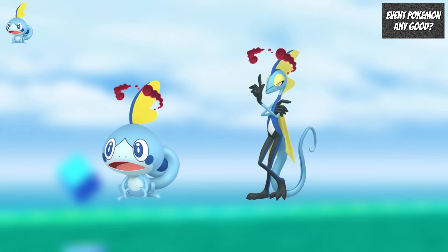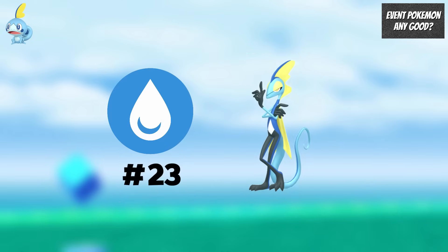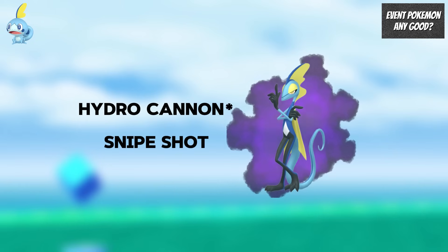For Sobble and Max Inteleon, I would recommend having and investing in Max Inteleon over Max Blastoise because it can do quite a bit more water type damage. Outside of Max Battles, Inteleon is the 23rd best water type attacker, and its performance will improve in the future when it gets access to Hydro Cannon, Snipeshot, and a Shadow form.